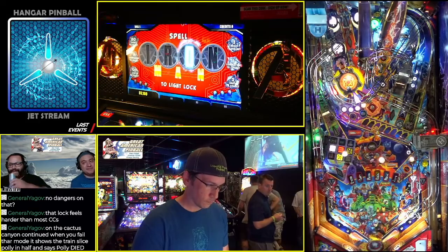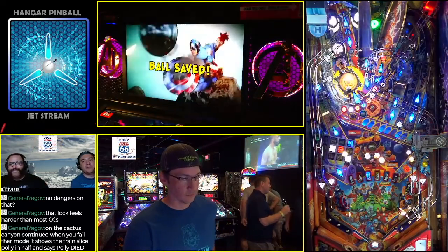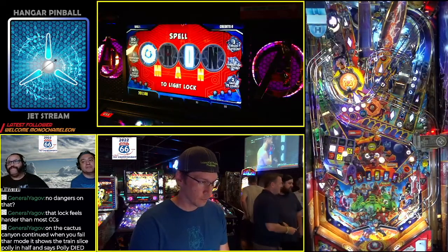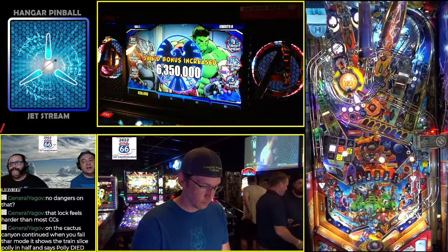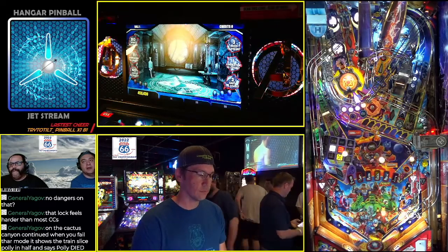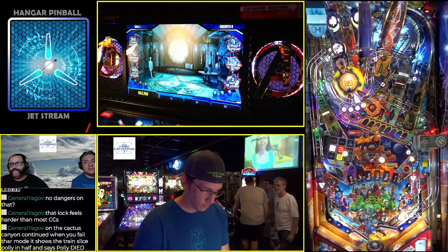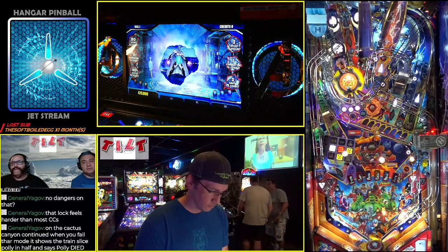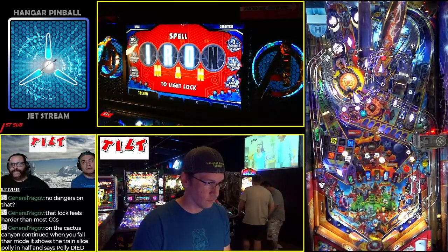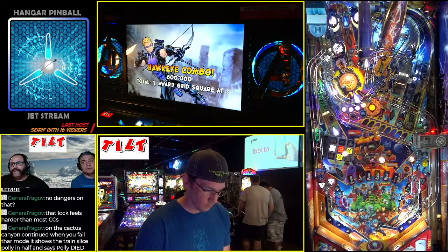I was going to say, I'm sure the right hand is dominant on those. So we have Travis up first with the quick ball save — Travis, Gabriel, Mike, and Adam up in this group. AIQ, Avengers Infinity Quest, an amazing Elwyn pin. This one does have the marble ramp, and the angle of the table is not so high as to make the marble ramp impossible, so you will see its use in this group.